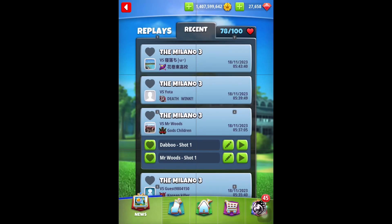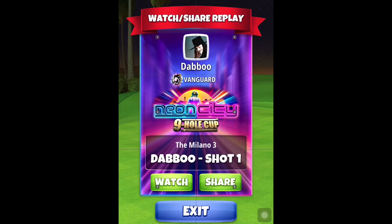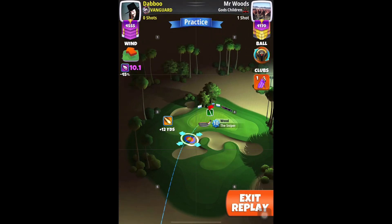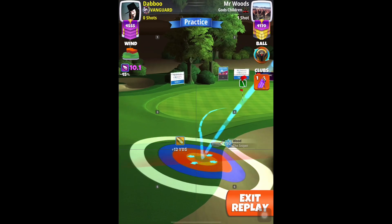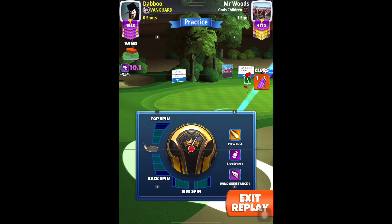Hole number four here. I'm going to play with the Kingslayer ball and Sniper, and complete P3 max. I will have the yellow ring by the bunker — make sure the yellow ring does not bleed into the bunker at any point when you are finding a position. Then you apply four right spin.